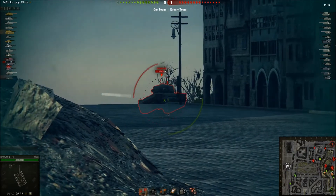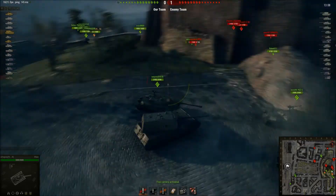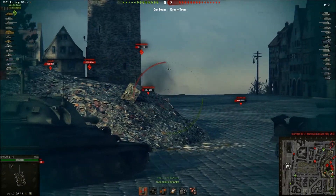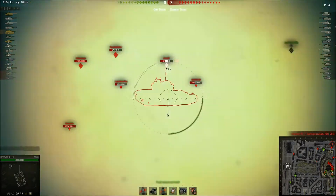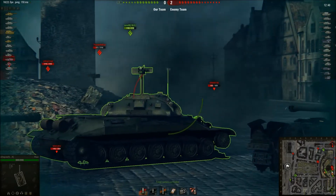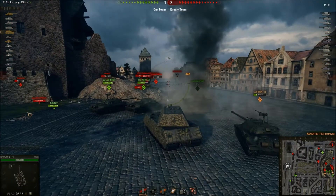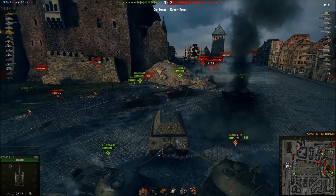As you can see, he's in a very good side-scraping position. Enemies are only able to shoot at his side at an angle because he's protected by this pile of junk. Because of that, he's able to put effective fire into them but they are not able to return fire — most of them aren't even trying to shoot at him. The Batchat was the first one who shot him. Instead, the enemies are making the smart decision and firing at other allies. He fires over the ally IS-7 and finishes off the T30.